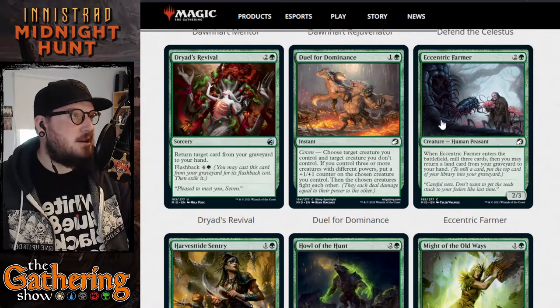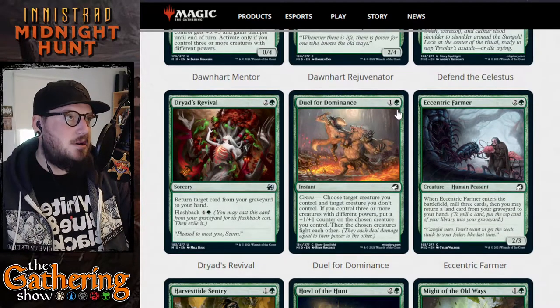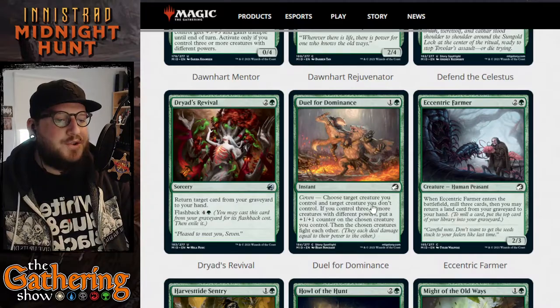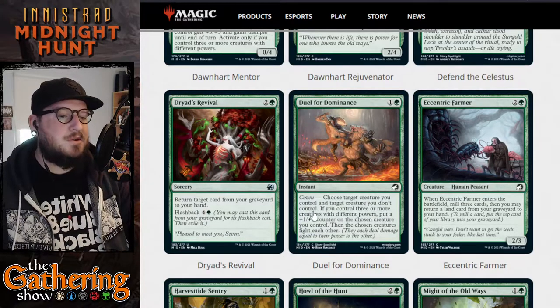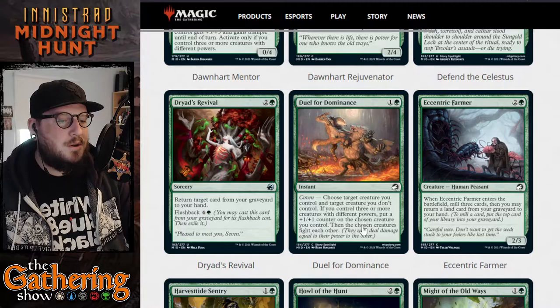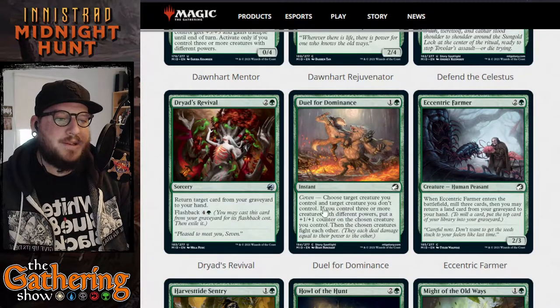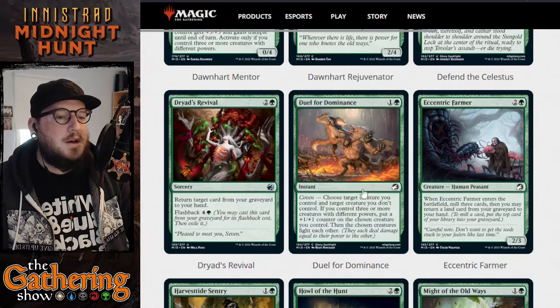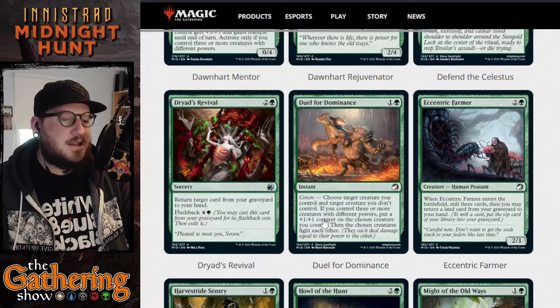The next green card is Duel for Dominance — one and a green, it's a coven instant. Choose target creature you control and target creature you don't control. If you control three or more creatures with different powers, put a +1/+1 counter on your chosen creature. Then the chosen creatures fight each other. So it's one of those enforced duel cards with a coven ability that lets you buff your creature first, then fight.